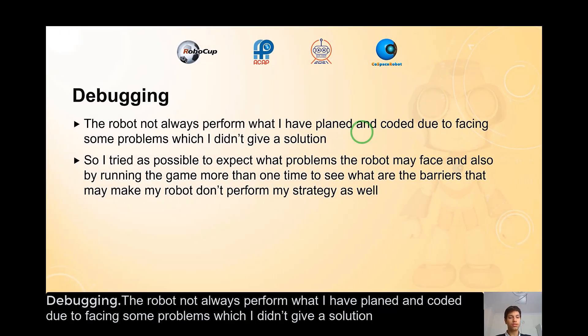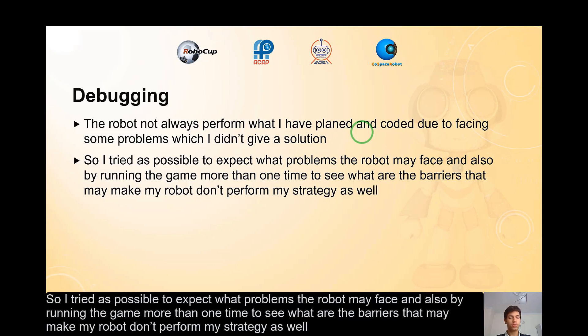Debugging. The robot did not always perform what I had planned and coded due to facing some problems which I hadn't given a solution. So I tried as much as possible to anticipate what problems the robot may face, and also by running the game more than once to see what barriers might make my robot not perform the strategy as well.